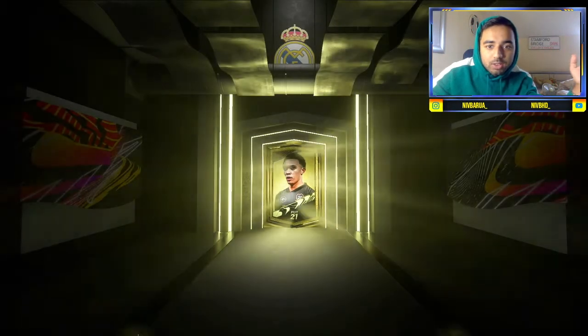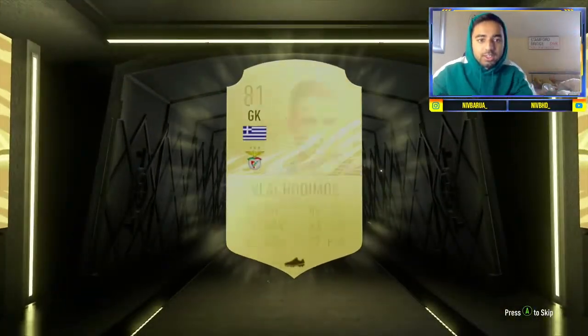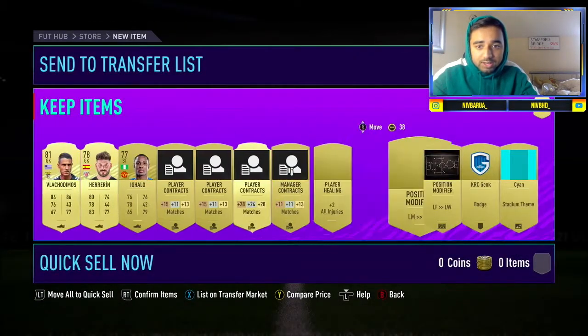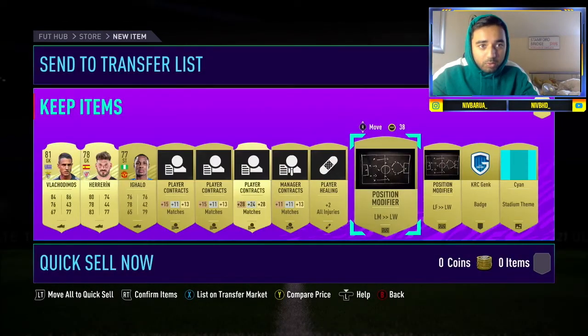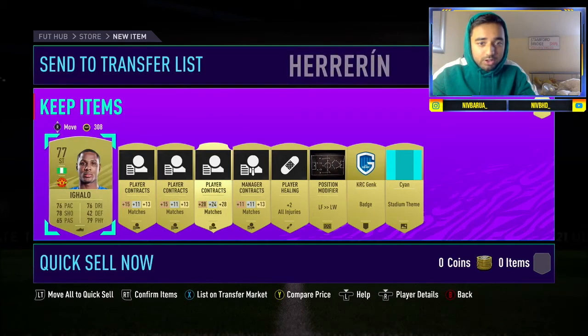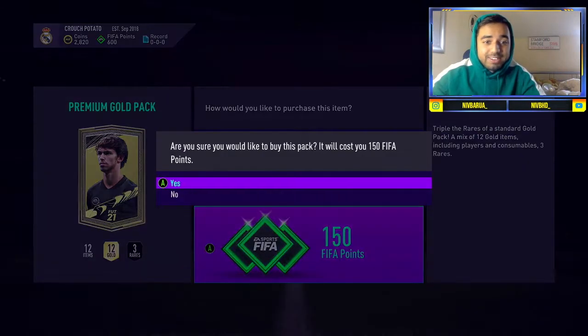Another premium gold pack — I'm hoping EA deliver, it's about time. Vladiko — whatever his name is, I can't pronounce it, but that's who we've got. Left mid to left wing — I need that for an SBC so we'll keep it. Left mid to left wing must go for a bit. We'll put the rest on the transfer market. We need something big, one big pull is all it takes.